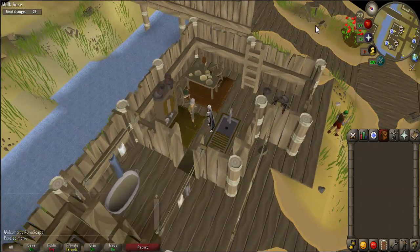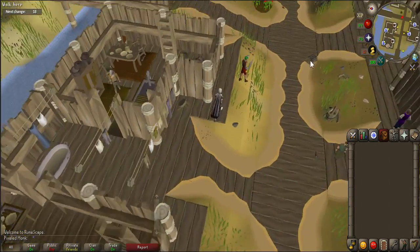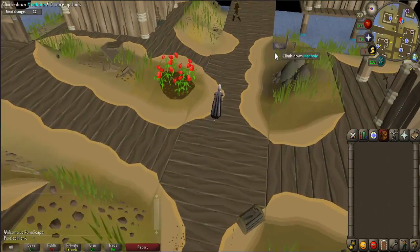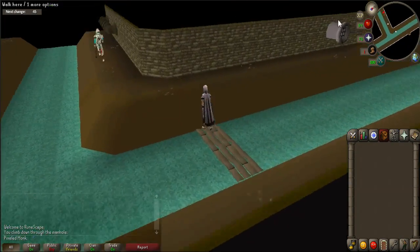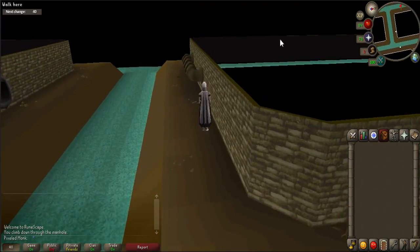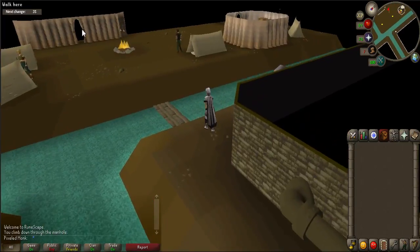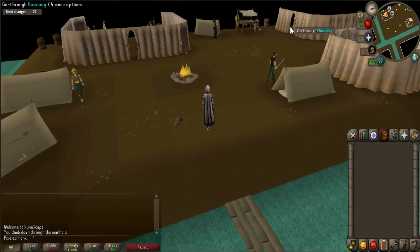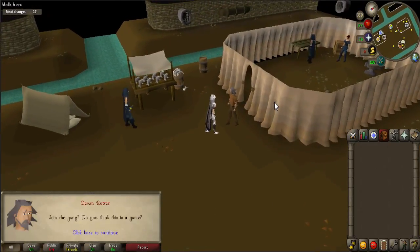Exit the building and walk east following the path until you see a manhole. Open it and climb down the ladder. Walk west across one small bridge and then another. Talk to Devin Rudder, who is located in the center of the three buildings.